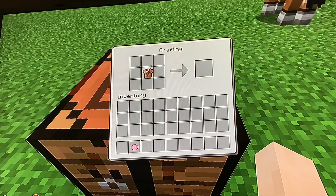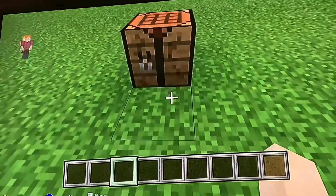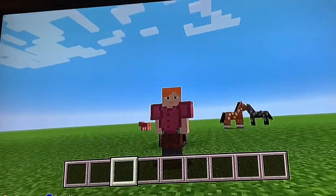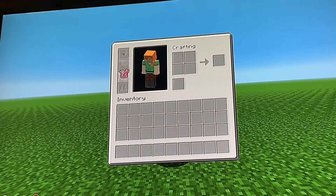You're going to drag your leather tunic in the middle, then you're going to put a pink dye right here. And there you have it — you get a leather tunic that is colored. Look what it looks like on me. And this is not like an add-on; this is literally regular Minecraft. That's all you have to do to get a pink or any colored shirt.